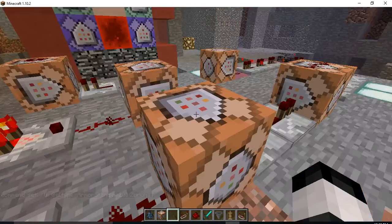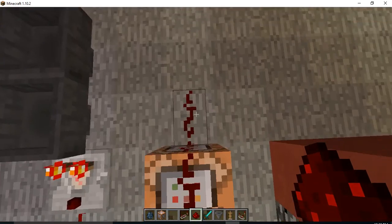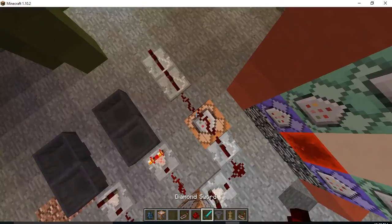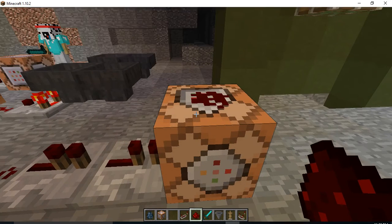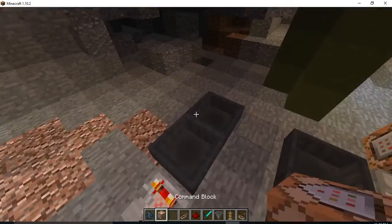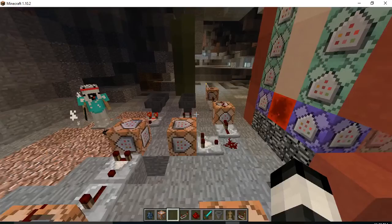Last thing to do is the squid death machine. After you use it, you want to kill the squid. So place a redstone dust here, place two repeaters — or however many you want — then put a command block with redstone dust on top of it, and do /kill @e type equals squid, comma, r equals 10 — or whatever you want. Now when you use this machine and spawn the squid, it'll just teleport your armor to you and then kill the squid.